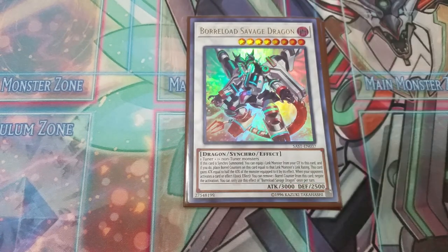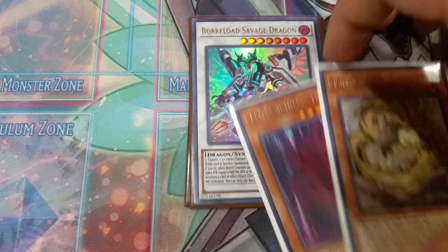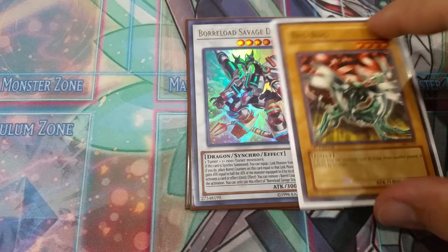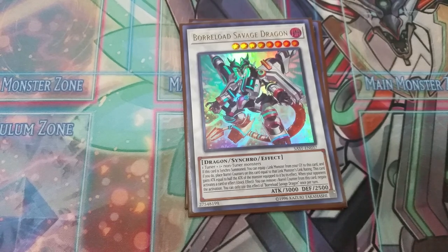Then we play one copy of Borrelsword Dragon. There are a few ways to make it: you can use the Tenyi Link monsters, or use Mare Mare — every time you use Mare Mare's effect it reduces the level by one but spawns a level one token. You can use the tokens to make a Link 3, and then Mare Mare will be a level four tuner monster. You can use any level four in your deck and Mare Mare to make Borrelsword, then attach a Link Monster and have Freyna Gates, which is crazy cool.